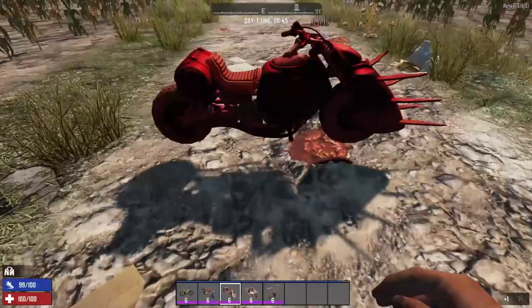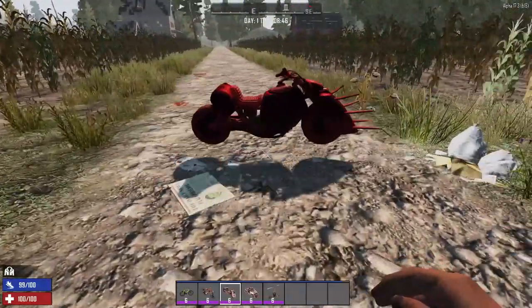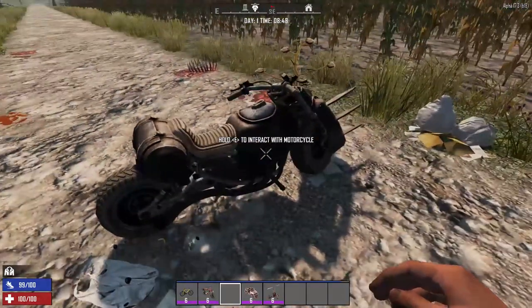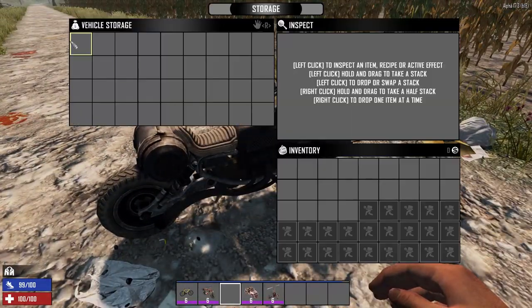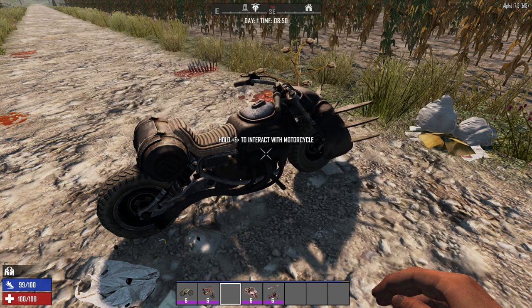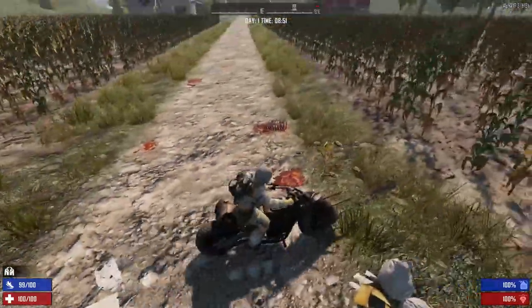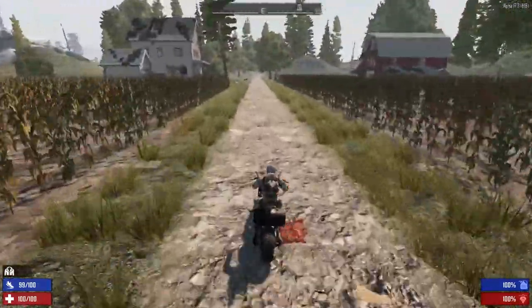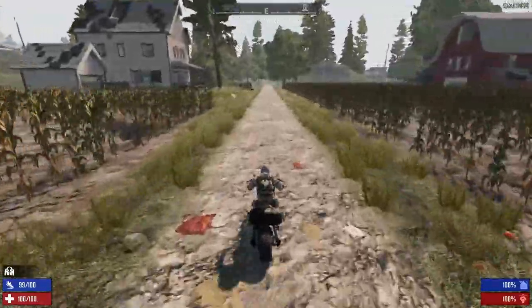Next up we have the motorcycle. It has four rows of nine for a total of 36 slots. Again, holding Shift you will go much faster, but gas will drop quicker.